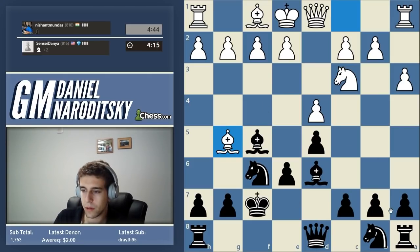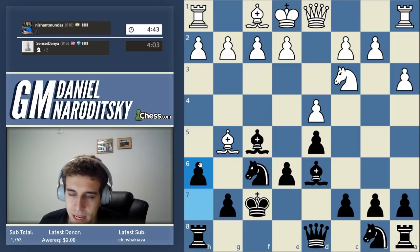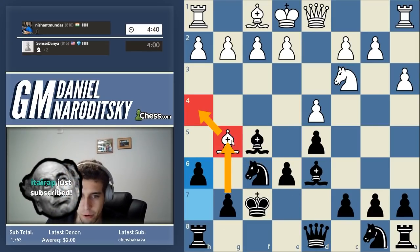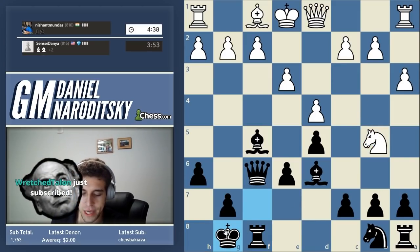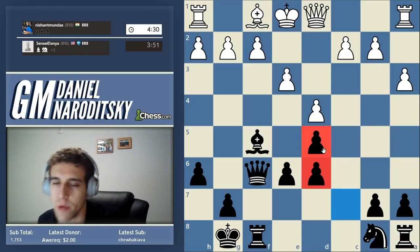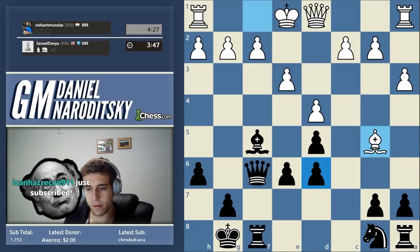He keeps making moves with the same piece. Let's just keep developing — he has absolutely no pieces to exploit any slight weakening of our king. Now how do we coordinate our forces? Let's finish castling. In such situations it's a good idea to ask — if bishop h4, we could later play g5 to get rid of the pin. Let's continue with castling by hand: playing rook f8, then king g8. Simple as that — we've essentially castled without actually castling.